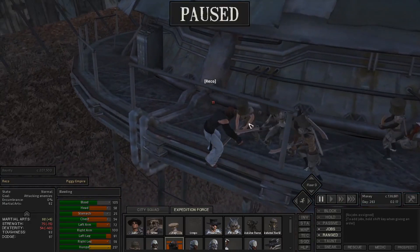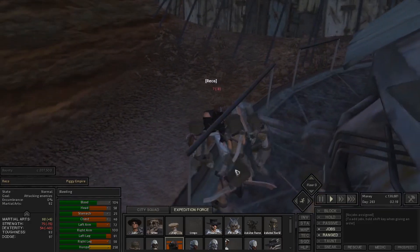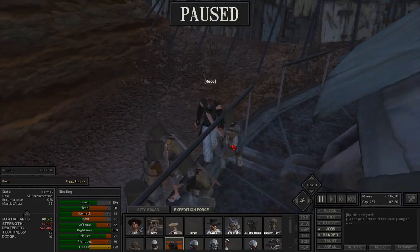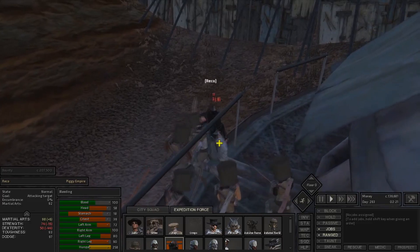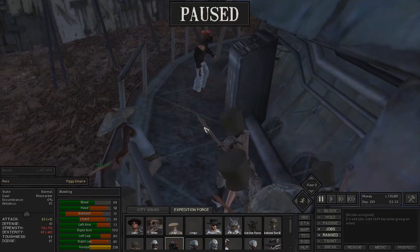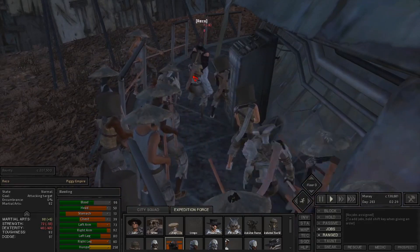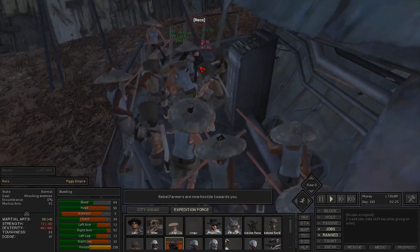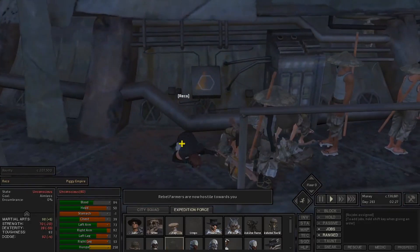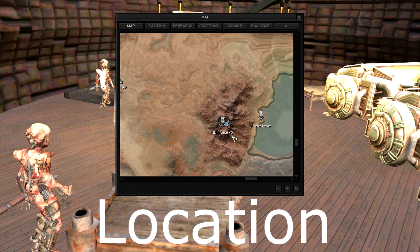Simeon himself isn't a weak foe either — he has 90 stats. There's really only one way to do this: go in swinging, unless you can get your stealth high enough to sneak past the gate guard. This is more of a mid to late game bounty. Taura is more of an early game bounty, while Simeon is definitely mid to late game.